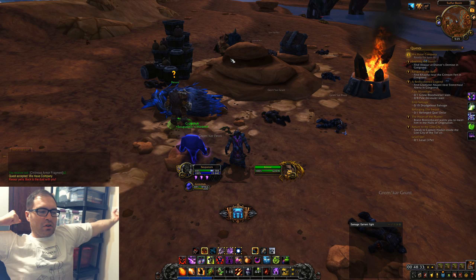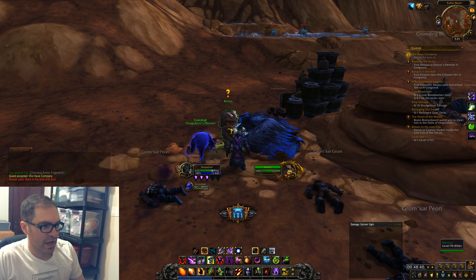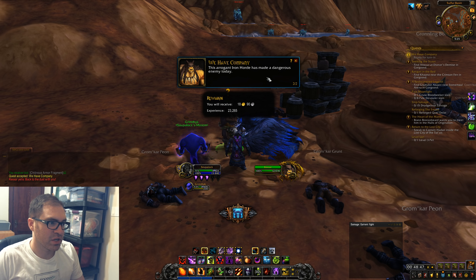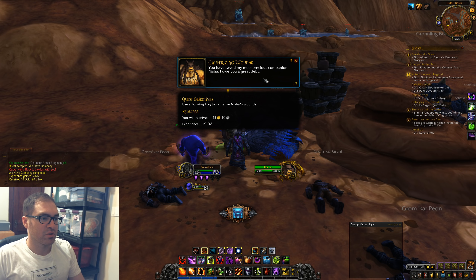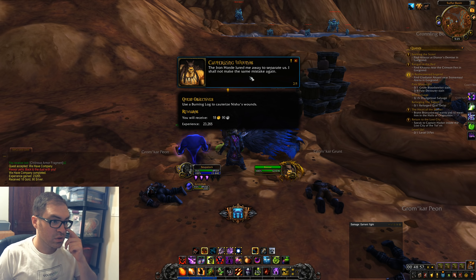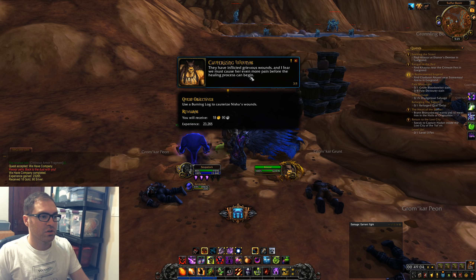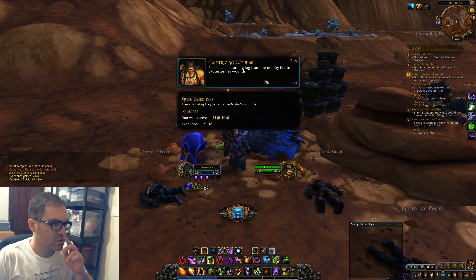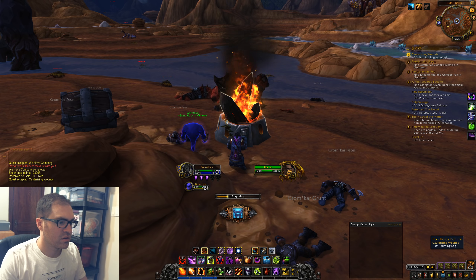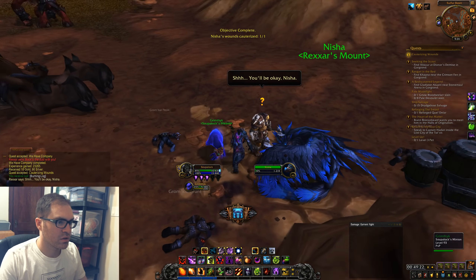Rexxar! Oh my gosh — what a champion. One of the coolest characters — he's a Mok'Nathal, I think that's the species — a half-orc, the only model like that in vanilla WoW. I did not expect him to pop up! 'Thank you, friend — I am in your debt. This arrogant Iron Horde has made a dangerous enemy today. You've saved my most precious companion, Misha.' He was lured away to separate them. He needs us to use a burning log to cauterize Misha's wounds — he'll hold her down.